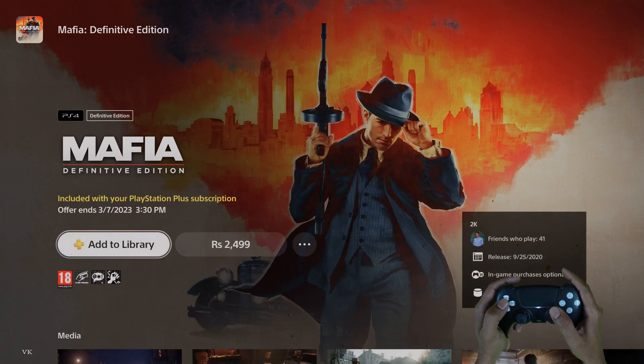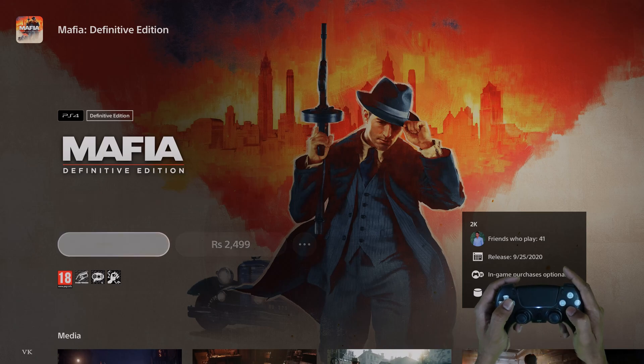It's Mafia Definitive Edition. It's for PS4, so you can add it to library, but you can play this PS4 version on a PS4 console. So I'm going to add it to library.